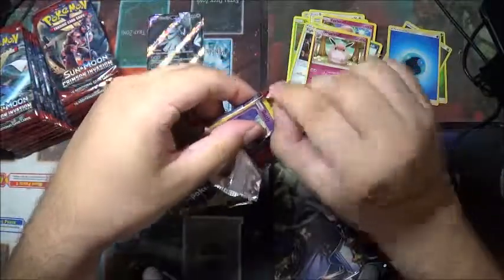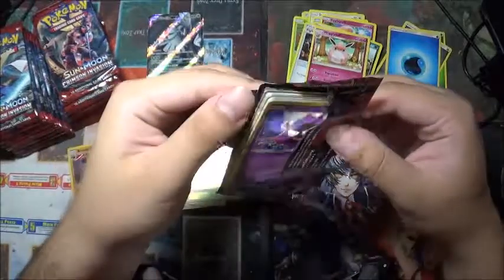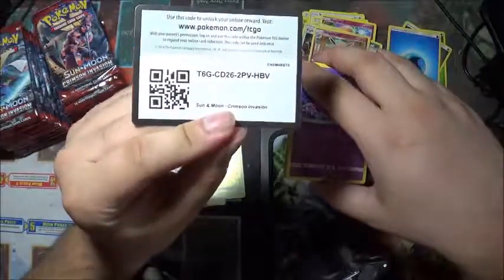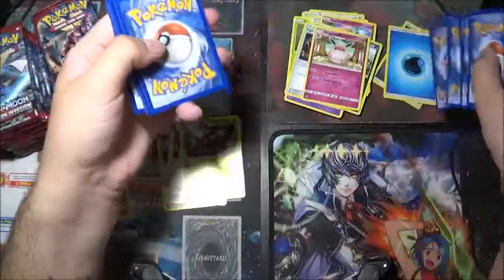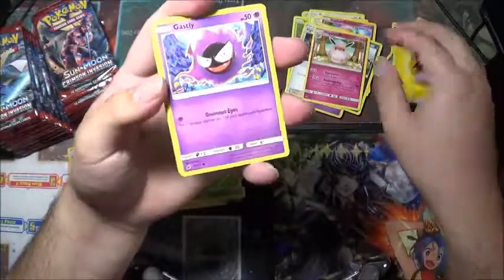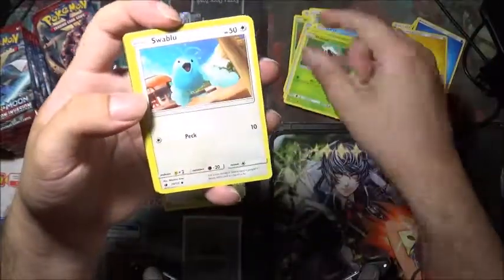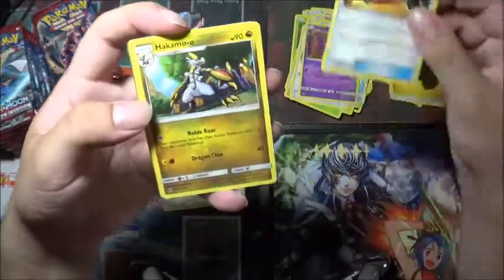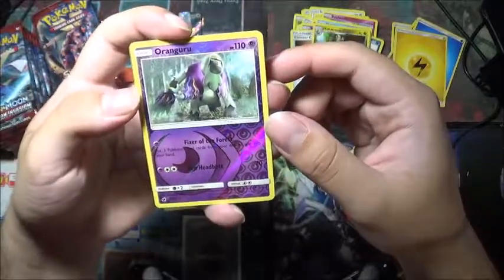That one was okay. Obviously you can't just get them all. We'll do this one — one code. There we go. Now we have Ghastly, Staryu, Cacnea, Shelmet, Swablu, a Haunter, Catcher, Counter Catcher, Kommo-o. What is that? Oranguru — he's an orangutan!